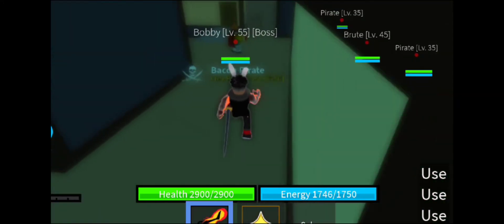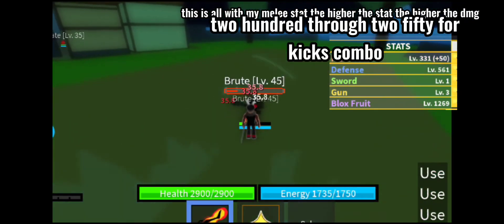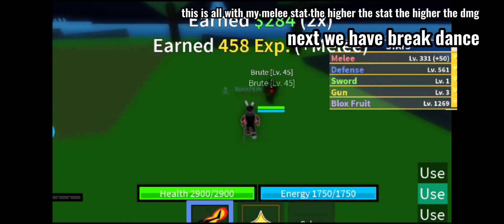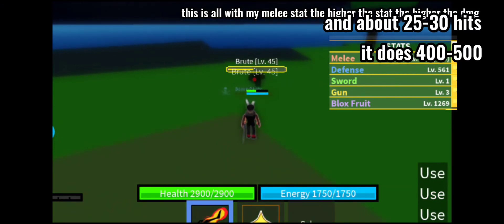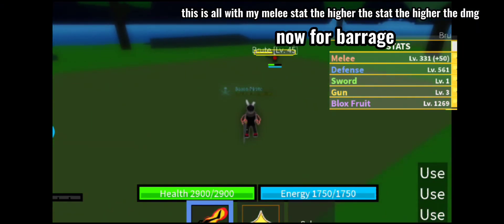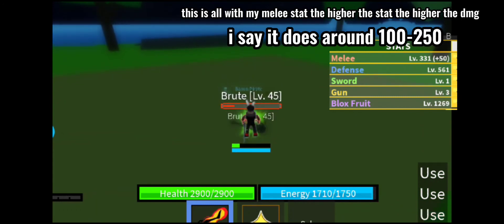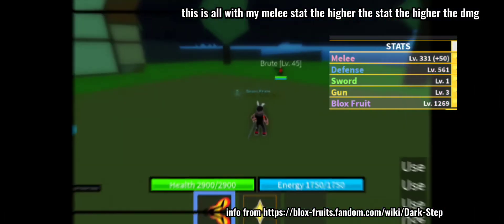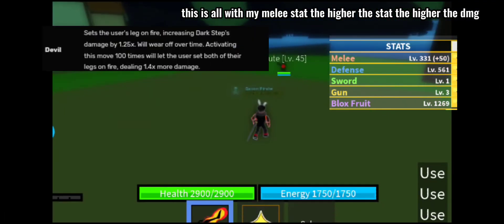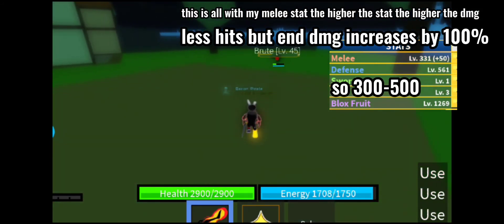Alright, now it's time for the showcase. 200 through 254 hits combo — it does 600 to 750. Now for barrage, it does around 100 to 150. Now with devil fruit, less hits but the ending increases by 100 percent.